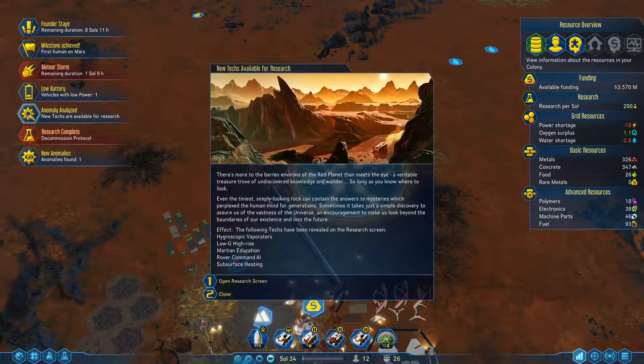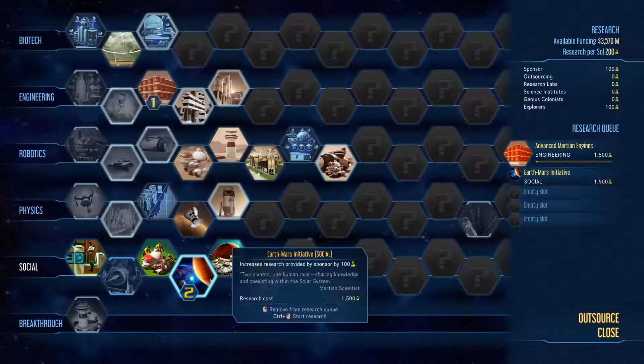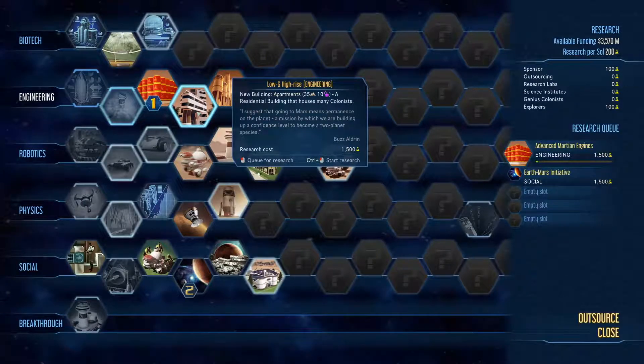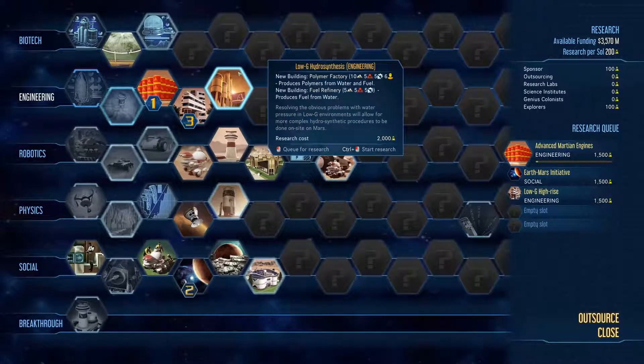Hey, chill — I can't do everything. There's more to the barren environs of the red planet than meets the eye, a veritable treasure — shut up. Okay so we have Low G Hydrosynthesis, polymer factory — I just ordered one so it doesn't matter. Low G High Rise — oh that might be interesting. I don't know if we can host double the amount of people but if we can free up a spot in a dome that's pretty cool.